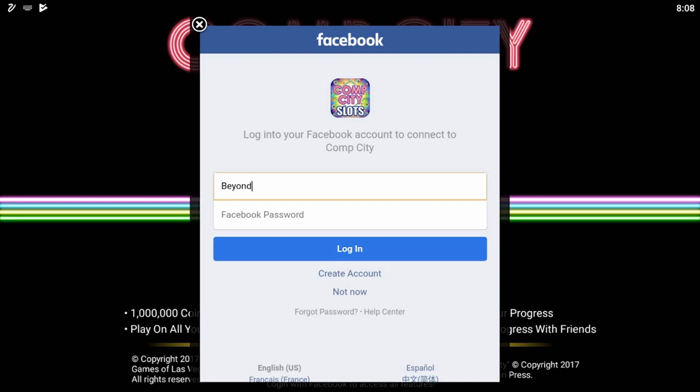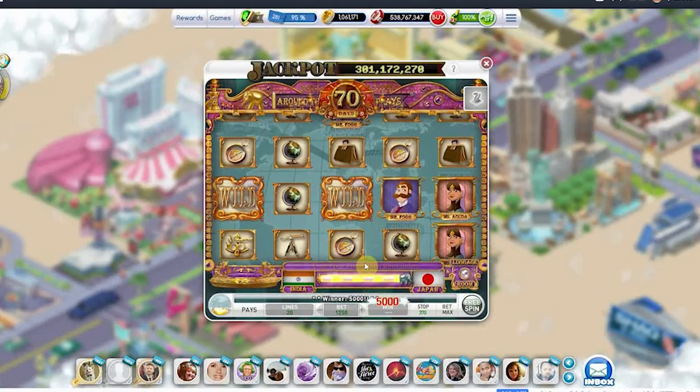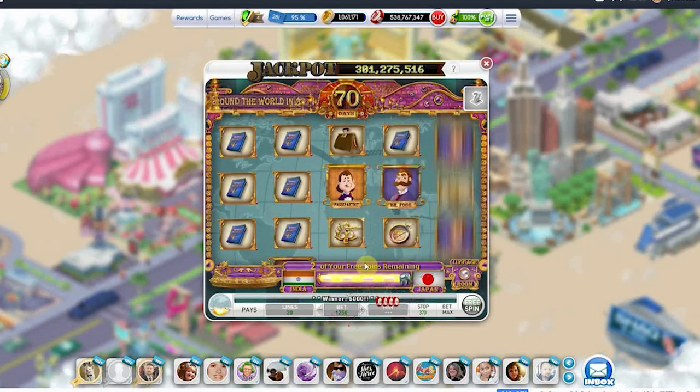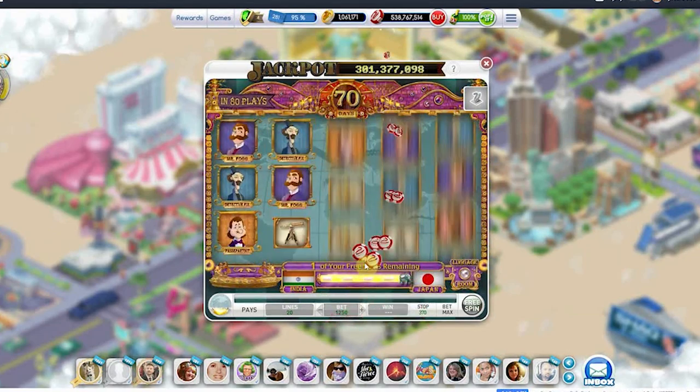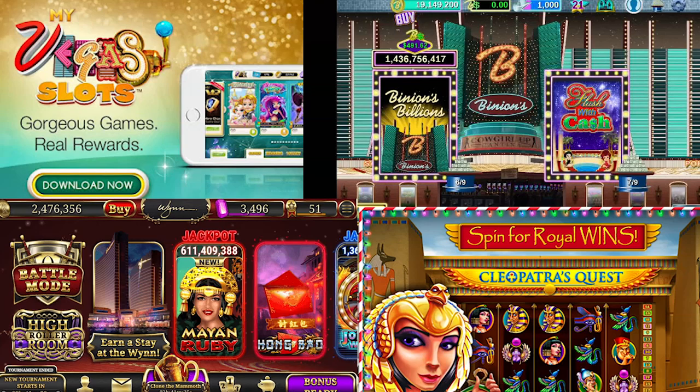In case you're a Vegas goer that hasn't heard of these Real Reward Casino games, here's a quick explanation. You download a free game for your mobile phone, play it, and get real rewards in Vegas casinos — usually free food, free shows, and even free rooms. They were pretty sparse in 2012 when My Vegas Slots first started, but since then there have been more than a few spin-offs, copies, clones, and straight-up rip-offs made to ape the success of the series.